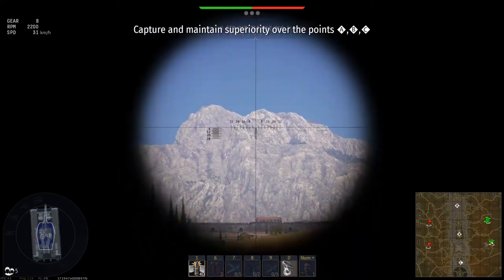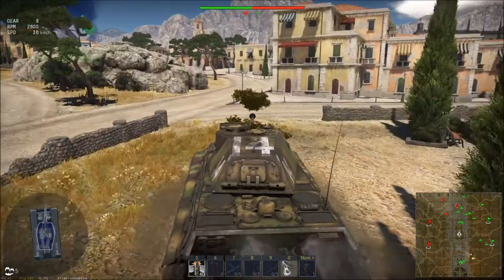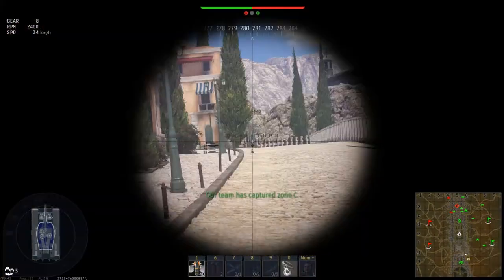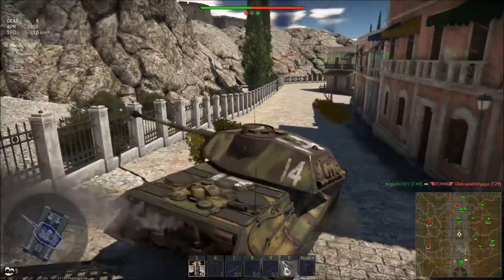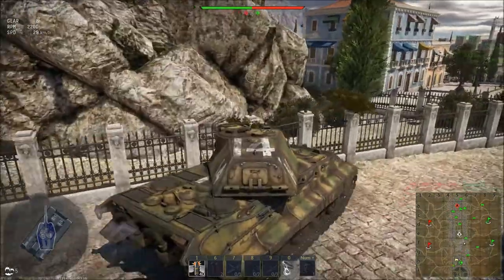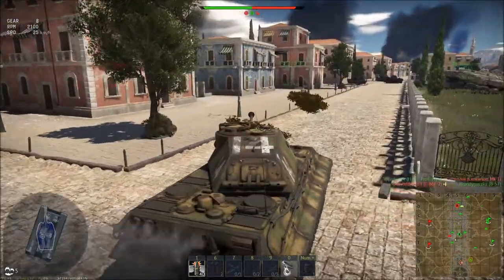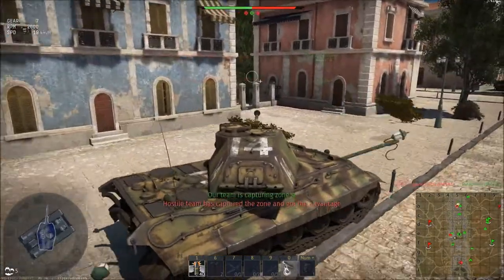Let's get into the game to see how this thing with a bugged bush performs. Luckily in arcade the bush is invisible in the gunsight so that isn't a problem. Luckily we are capturing C. Hope nobody arrives from that side. Alright, on to B! Now why is nobody on B? Let's check this alley — usually it's filled with enemy tanks but it doesn't seem like that's the case now.